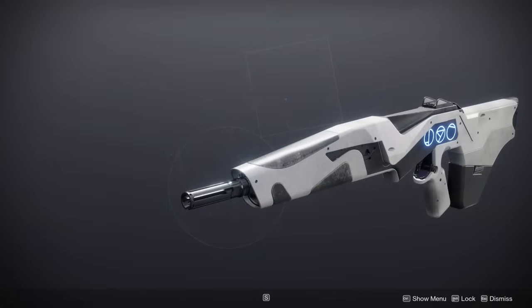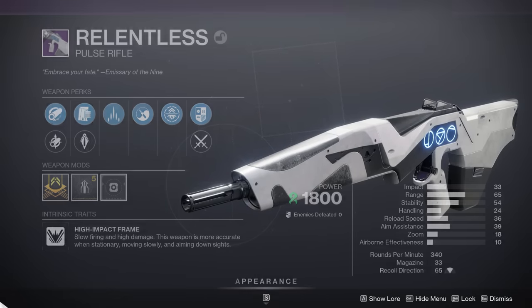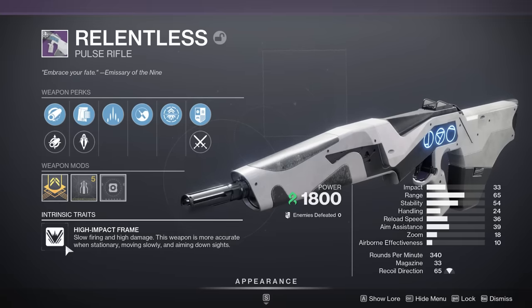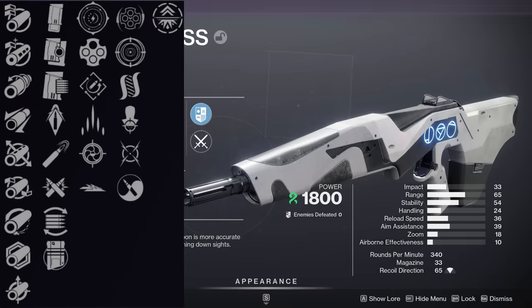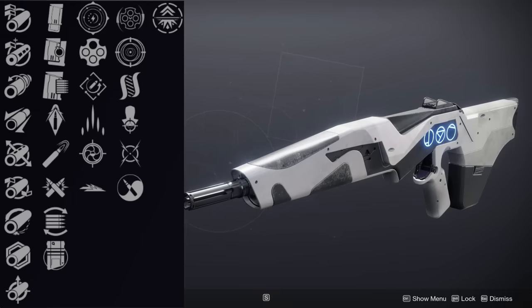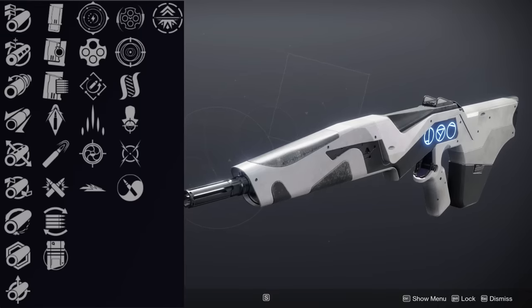Moving on to the Relentless, one of the new weapons — a Strand Pulse Rifle, high-impact frame, 340 rounds per minute. Taking a look at the overall rolls, nothing absolutely insane here. It can get Desperado, so something like Outlaw or Rapid Hit or Keep Away plus Desperado; it can get Hatchling; it can get Headseeker. There's definitely some good stuff here, but nothing kind of blowing my mind compared to the other weapons.